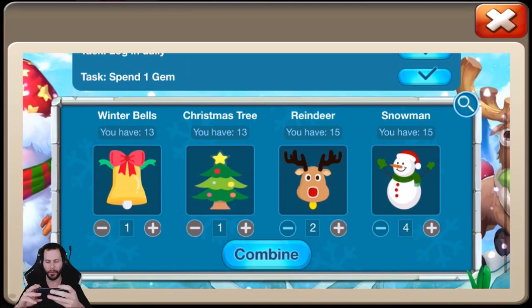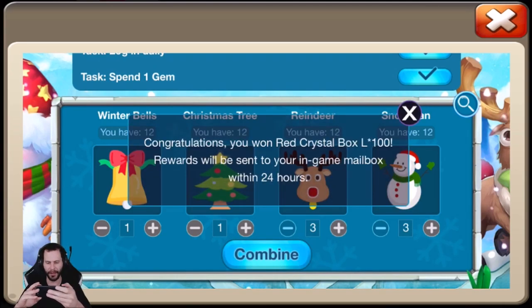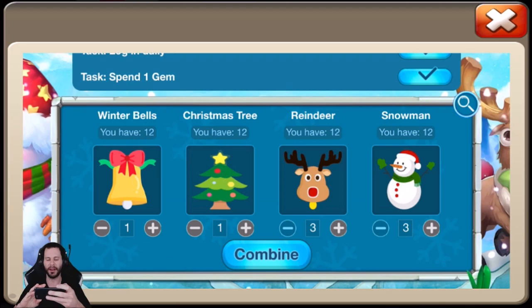That is all 7 prizes that are listed. From here on out you really just want to use for Consolation Prizes. I'm curious to see what the Consolation Prizes even are. We got Red Crystal Box Large times 100 — that's what we'll take. I'm going to go ahead and push that code in.